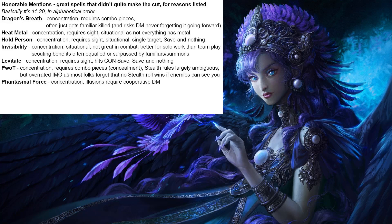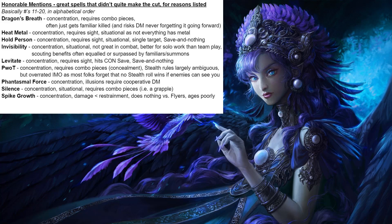Then we have Phantasmal Force, which is a good spell, but it's concentration and it's an illusion — illusions are just so variable from table to table, and you really need a cooperative DM to make this work. But if you do have a cooperative DM, I like Phantasmal Force quite a bit — it hits the int save. Next honorable mention is Silence, which didn't quite make the cut as it's concentration, situational, and requires combo pieces — namely a grapple to keep them inside the silence, or some other means of keeping them inside the AoE. Another honorable mention is Spike Growth: a good spell, but didn't make the cut as it's concentration, only causes damage which I consider inferior to Restrainment, doesn't do anything against flyers, and ages pretty poorly with fairly negligible damage to creatures of higher tiers.